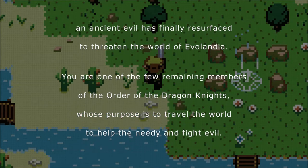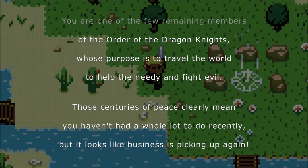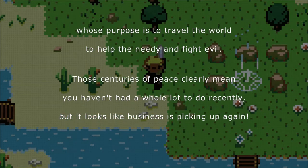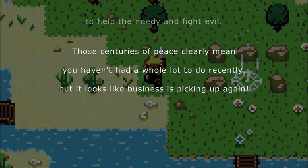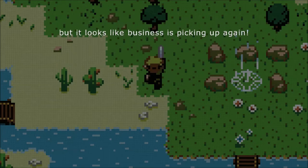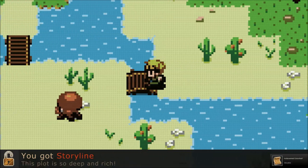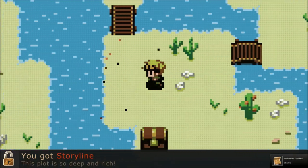You are one of the few remaining members of the Order of the Dragonites, whose purpose is to travel the world to help the needy and fight evil. Those centuries of peace clearly mean you haven't had a whole lot to do or say. But it looks like business is picking up here. We're gonna go beat Ganondorf? You got the storyline! This plot is so deep and rich.